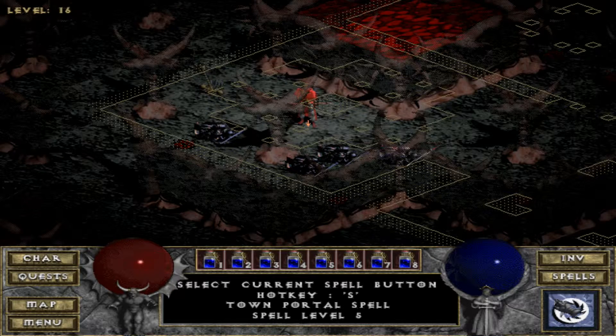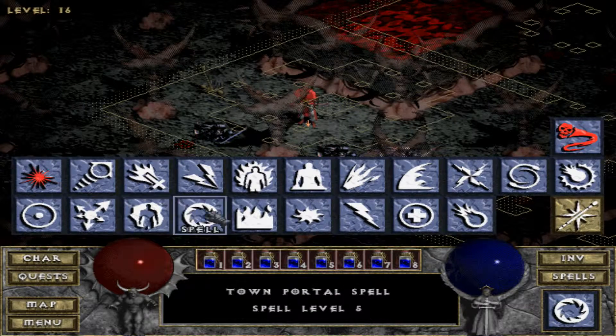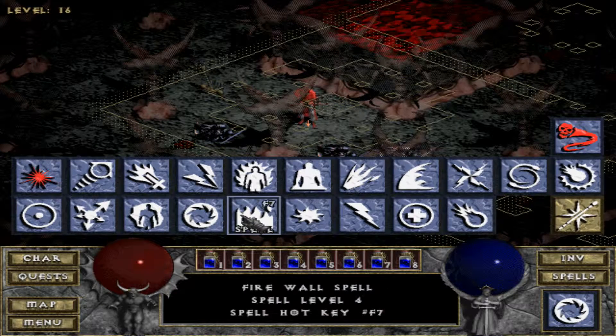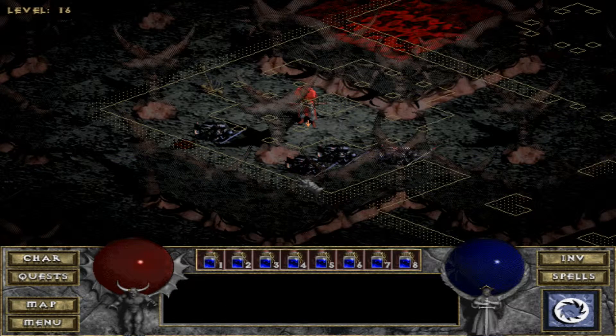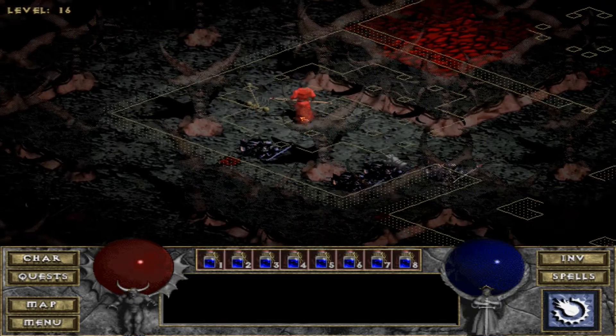I'm all repaired. Let me change my spells up — I want to get Holy Bolt and Firewall on hotkeys because I'm going to be using those against Diablo. My plan is to kill his minions first. It's not the best strategy — really what you want to do is isolate Diablo and kill him — but I want to clear the minions first. Let's pull this final lever and everything should be open.